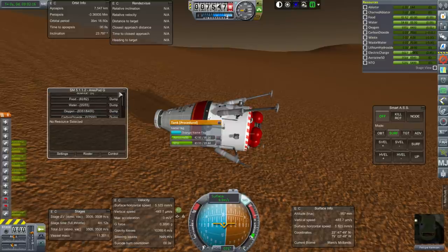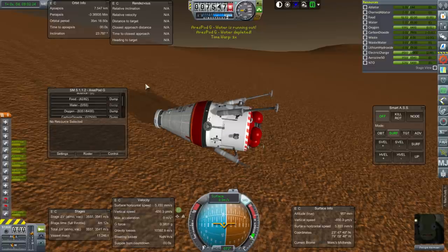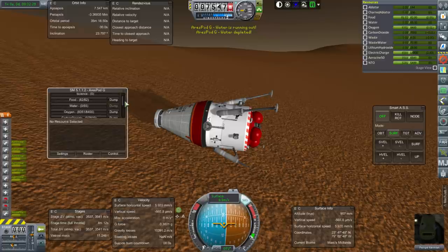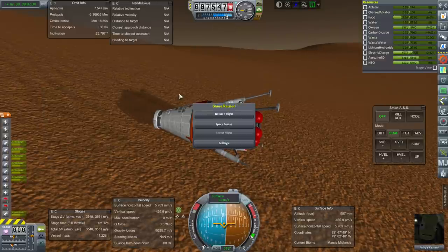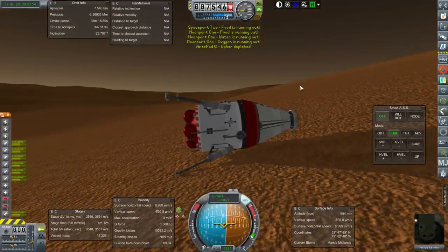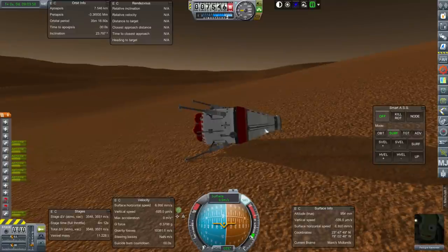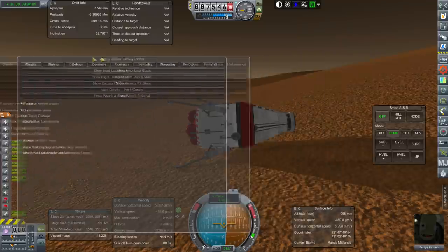Should I try dumping the food, water, and oxygen? The heaviest thing is the water, so maybe I'll dump half of that. That did not work out and now it's stuck on that noise. Let me come back to it. Maybe we can get this upright and then turn on gravity since we have all of our landing legs - keep those on while we're getting it upright.